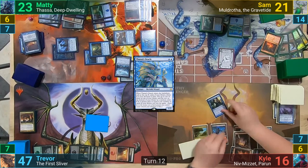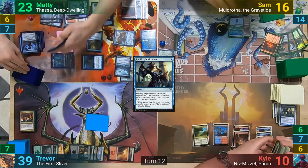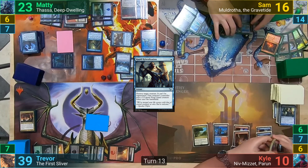Before damage though, Kyle uses Rapid Hybridization to take out the Scholar. Creatures then connect, and Maddy draws four from the Bident triggers. Maddy then moves to his end step and targets the Riverwise again, brainstorming and then passing to Sam.